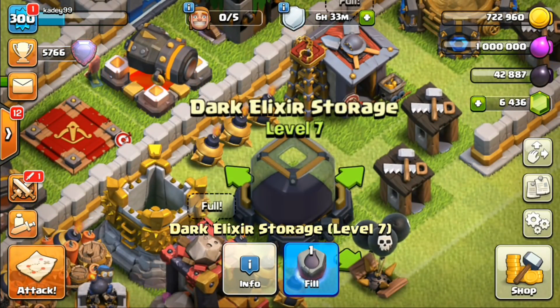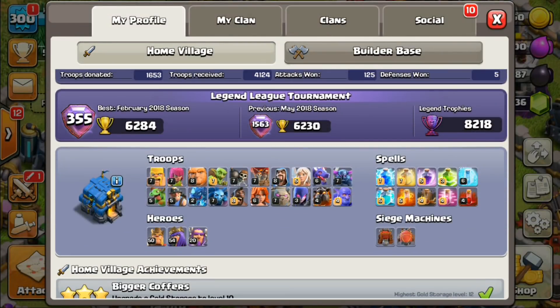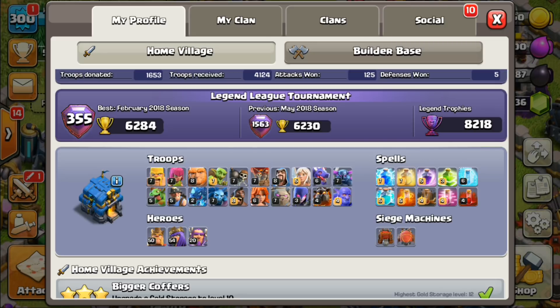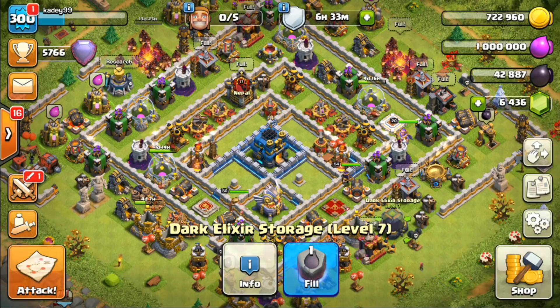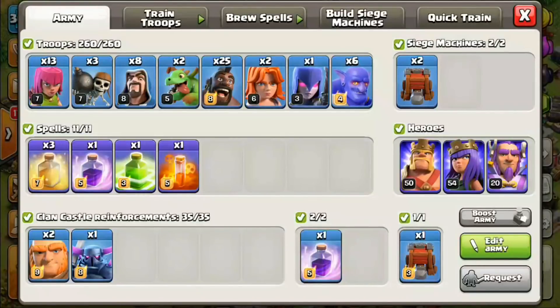In the next episode, what do you guys want me to upgrade? Any dark troops — after going to level 55 — make sure you comment below. The options are: minion, valkyrie, golem, witch, and lava hound. Or we might upgrade our archer queen to level 55. Comment hashtag Archer Queen Level 55 or hashtag any dark troop to let me know.